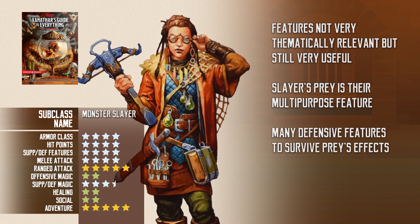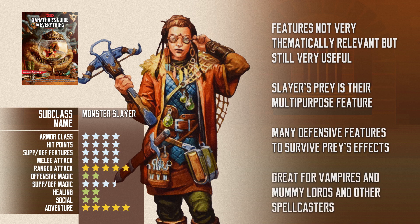The Slayer's Prey gets added features at higher level. When a creature chosen by Slayer's Prey forces the ranger to roll saving throws or roll to escape a grapple, the ranger can add a D6 to the roll. Later on, the ranger can use their reaction to attack the chosen creature, and their saving throw automatically succeeds if the attack hits. They also get a feature that lets them thwart a creature that is trying to teleport away from them within 60 feet.